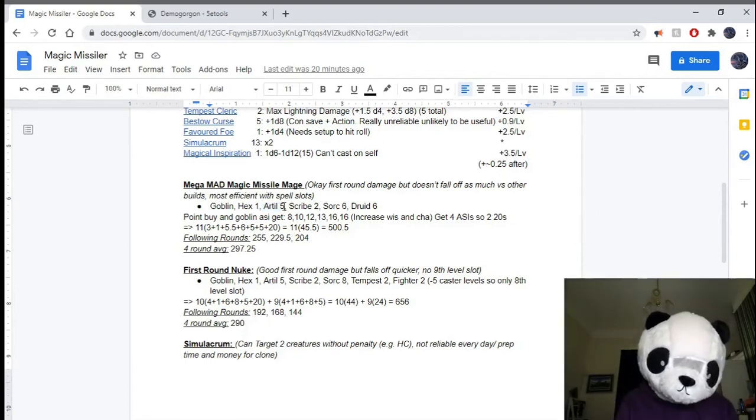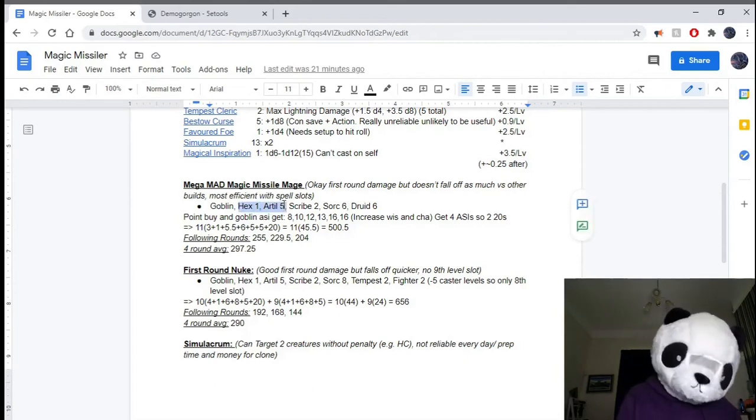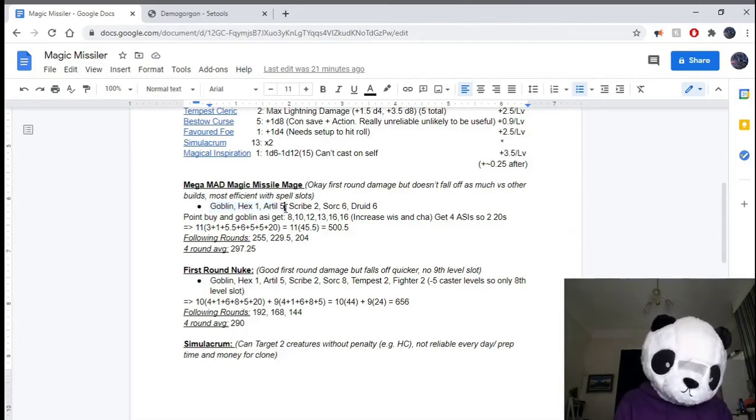For low levels, I think if you're going below level 8 or 9, just don't do this at all. There are little things you can do — like Hexblade 1, Wizard 1 — to still get quite a bit of damage out, but really if you want to deal any meaningful amount of damage, I would start at level 9 with Hexblade 1, Sorcerer 6, Scribe 2. Scribe 2 and Sorcerer 6 would be okay, but either way let me just do the damage calculations.